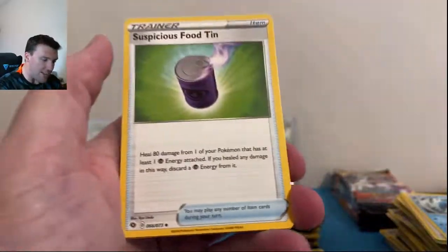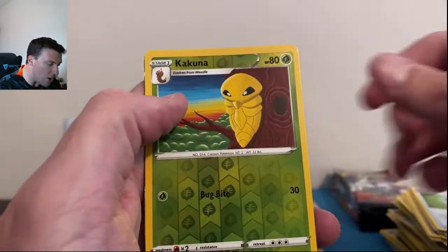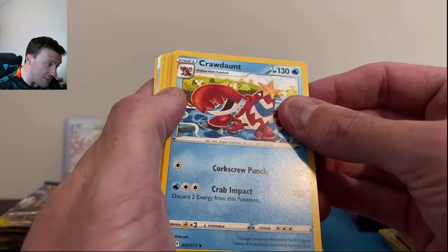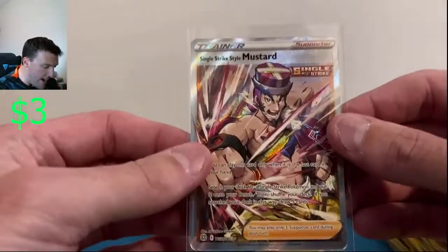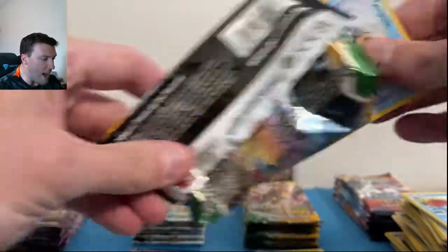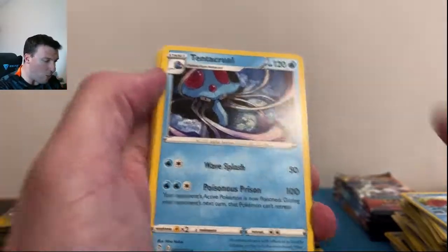I'm all over the place — literally speechless at the pulls so far. Kakuna — Alcremie V! Ultra rares starting to fly out now with the Wishiwashi GX and the Alcremie V. B-Stars has just crapped the bed thus far, I must say. Mustard full art trainer out of the trainer gallery — okay, we at least have something to stand up for B-Stars now. Evolving Skies — is there another alt art sitting in here? Wouldn't that be cool?